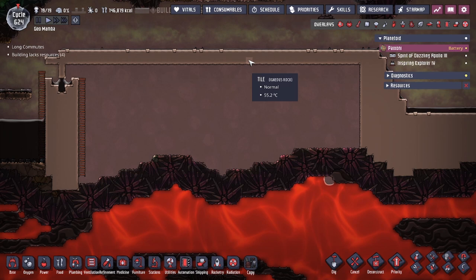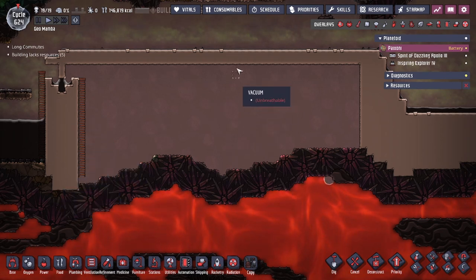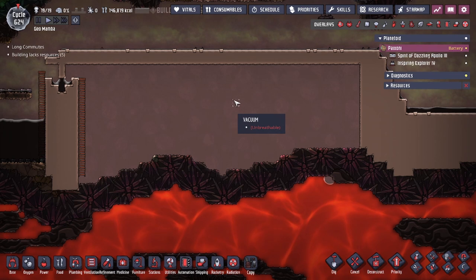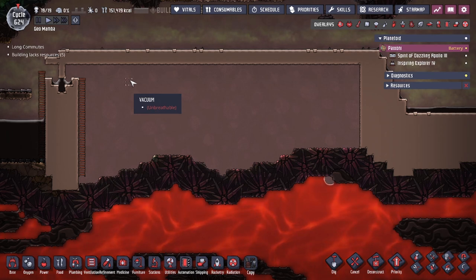My vacuum box is made out of regular tile because in this petroleum boiler design the entire design is going to sit in a vacuum to maintain its function, so having insulated tiles here doesn't matter and won't be necessary. You guys could use insulated tiles if you want — in my case we're just using regular igneous rock tiles. You could pump out the gas, door crush it, or do any method you want, but I do recommend having a vacuum in the beginning.